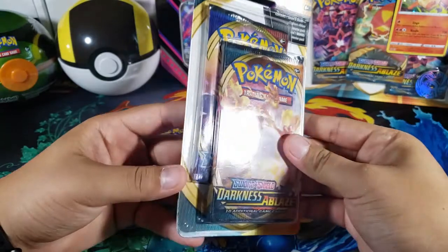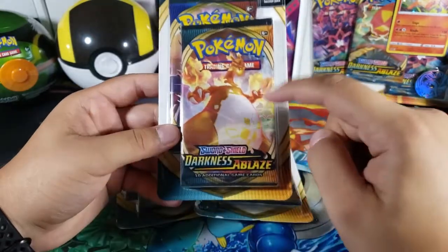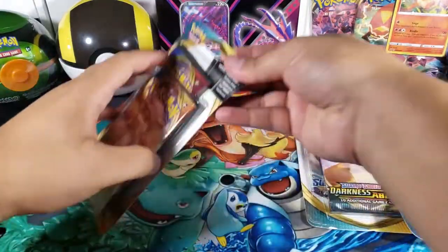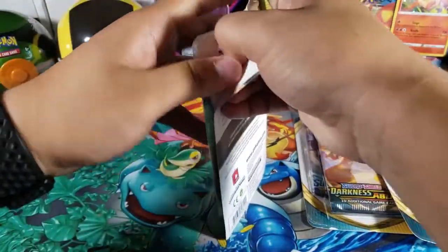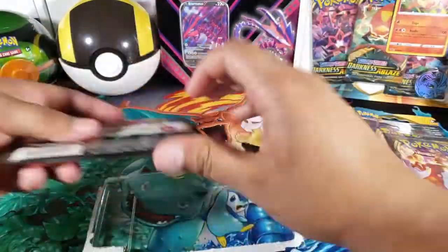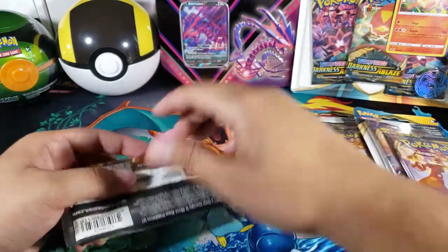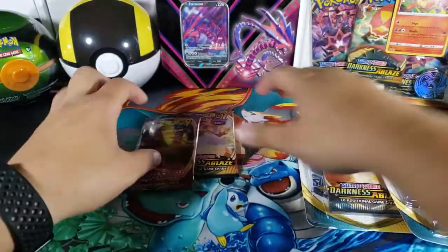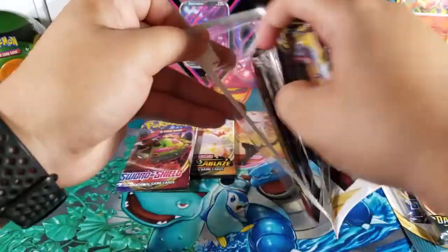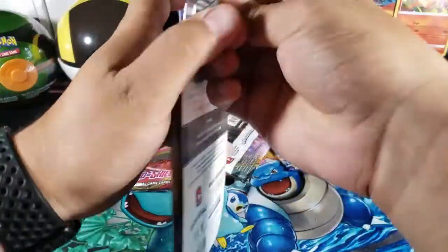I guess these are kind of rare. They were like five bucks and you get two packs — you get a Sword and Shield base set and then the newest Darkness Ablaze set. I got three of these so let's open them up. If you did not watch my Eternatus V ten opening, I opened that up and we got a very good pull — you should go back and watch it. I'm going to open all three, put the packs there, and we'll go from there. So we got six packs today.